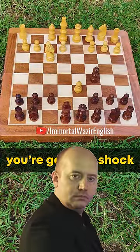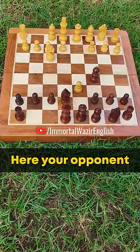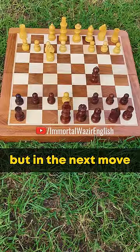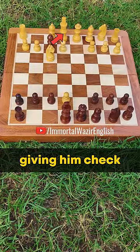Once he takes it, you are going to shock your opponent as you will play a knight to e7. Here your opponent might think you are just stupid, so he will gladly take it. But in the next move, you are going to turn the tables around as you will capture his pawn with your bishop, giving him check.